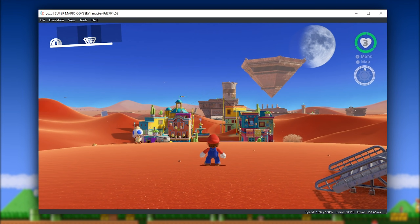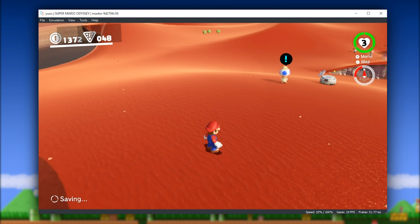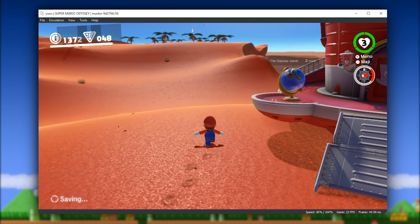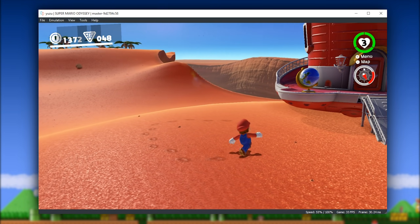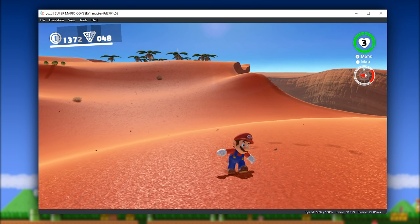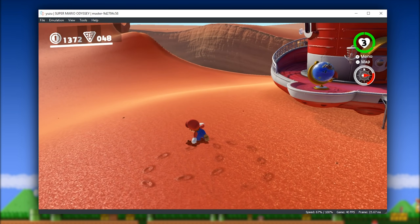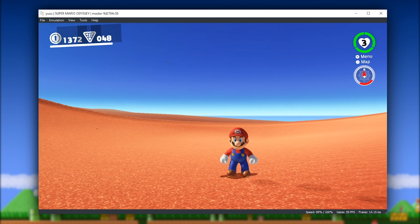We're now going to load in the game. I believe I should be in Sand Kingdom where I'm going to show you just how well this brand new shader cache is currently working. Now as happens to pretty much everyone the very first time you load into your game you're going to be getting a surface flush lag, which is what happens when you load into a level and it has to load all of the assets from said level. You should see it stabilize in a few seconds — you can see it's now at 60 frames per second and my game is buttery smooth.